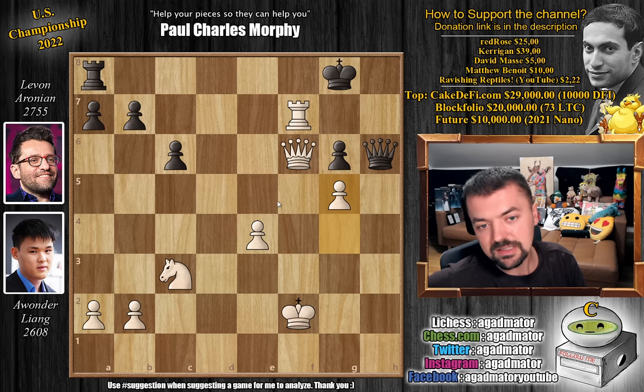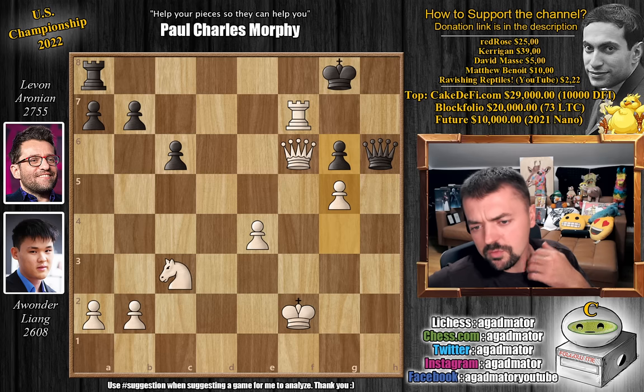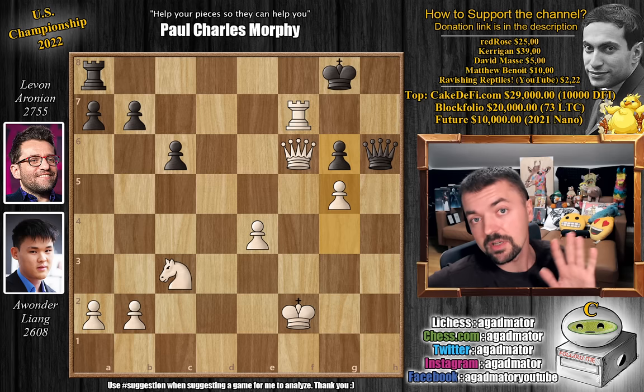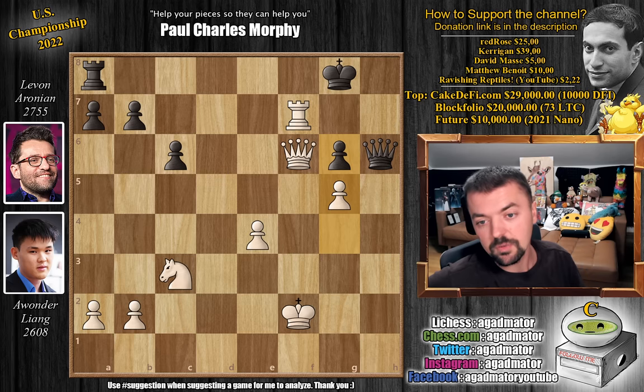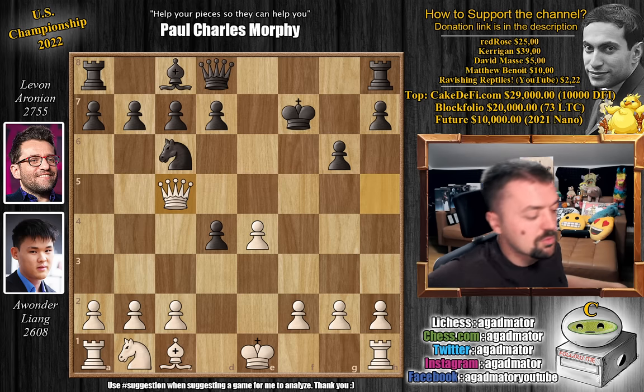Very nicely done. Once the queen moves, of course checkmate is coming - so beautifully played by Awander. For those interested, leading the tournament now is Fabiano Caruana with 3.5 points, and Awander Liang and Samuel Savion are tied in second and third with 3 points.